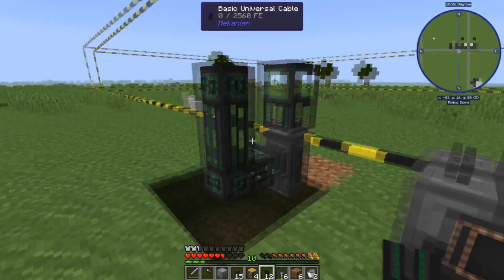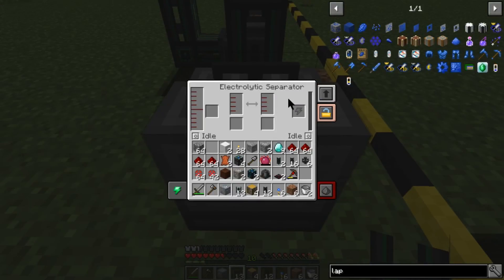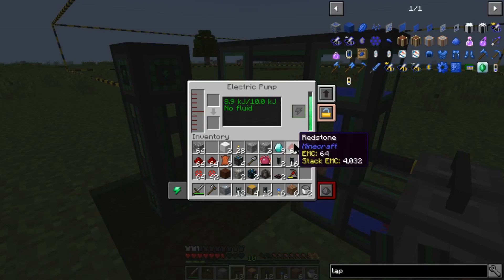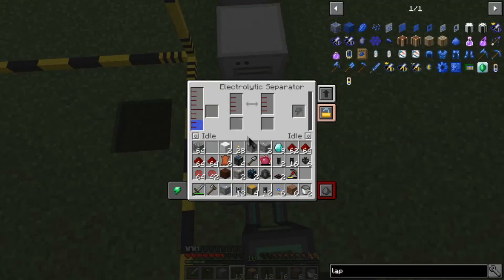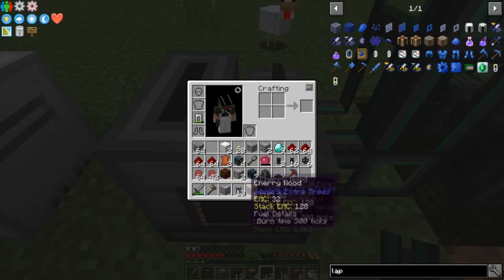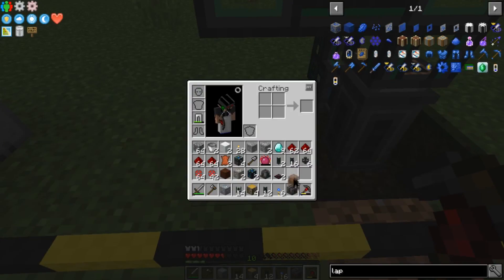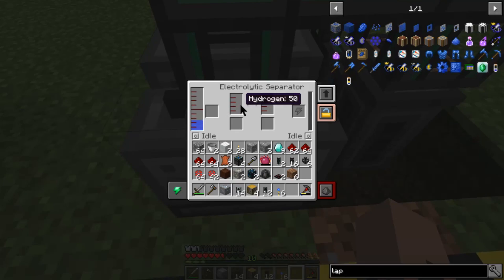I'm gonna run some cables — that goes there. I'm trying to remember which side is which. That's not gonna work — I need to rotate this around. I'll bring it right here. There's my pickaxe. Electrolytic separator — you go there. Hydrogen's over here on this side.